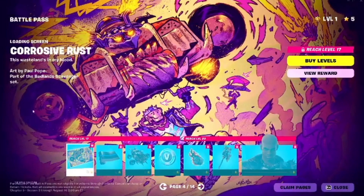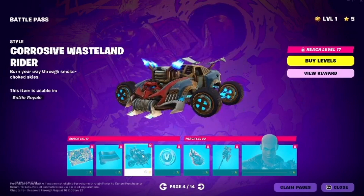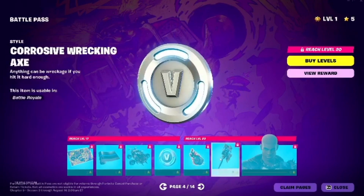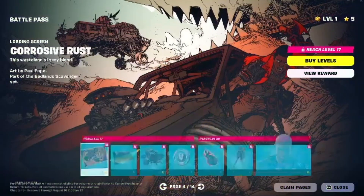On page number 4, there is nothing very special. Again, we have this wrap. We got another — wait, this is a Glider actually. More V-Bucks. We got another Peacaxe, which looks very similar to the previous one. And then we got yet another skin.